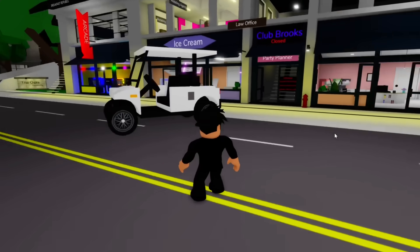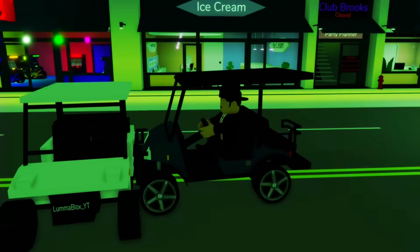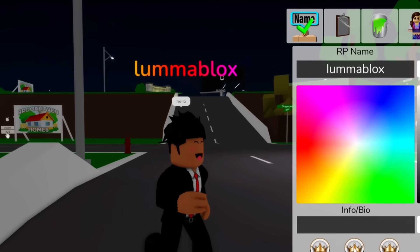We can also spawn two cars in public servers now — I guess that's just an easier way to flex on your haters. If we type our name into the name icon and click down here, we can have a rainbow text showing off how rich we are.